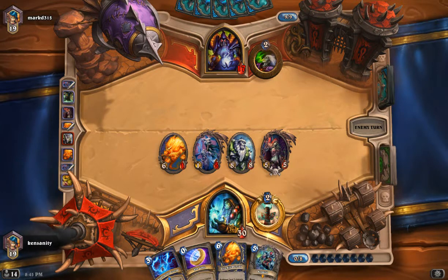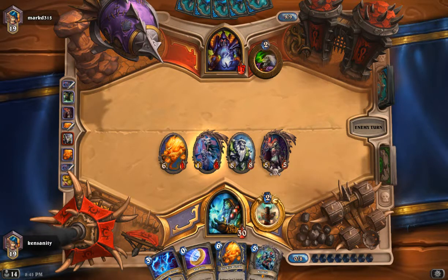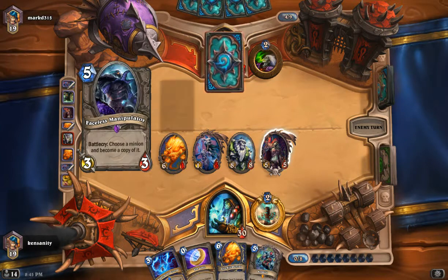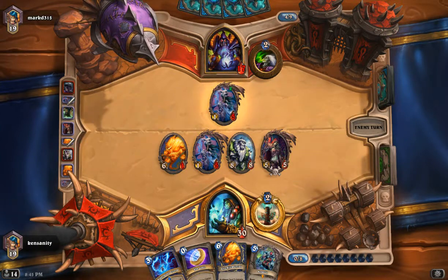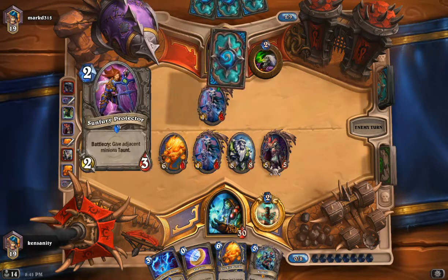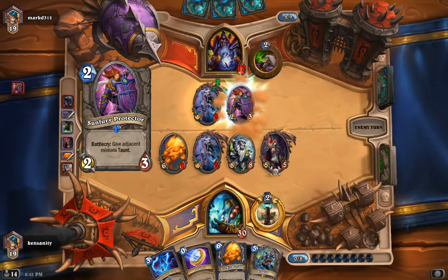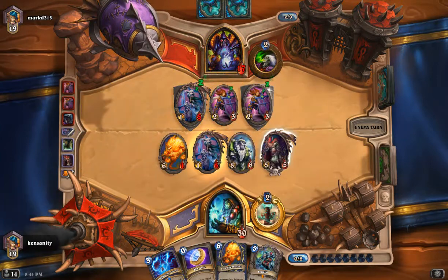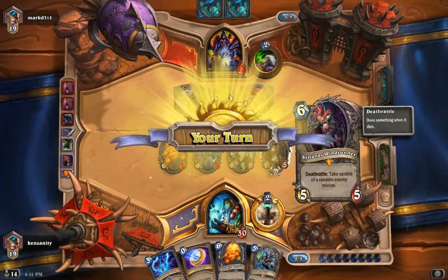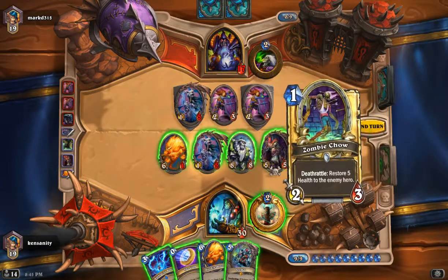We have two of these in the deck — Reincarnates. You usually want to save that. Oh, there's a Faceless — that's a big Faceless. Wow. He's just getting desperate. I don't know why he didn't face Sylvanas. I find that kind of weird.